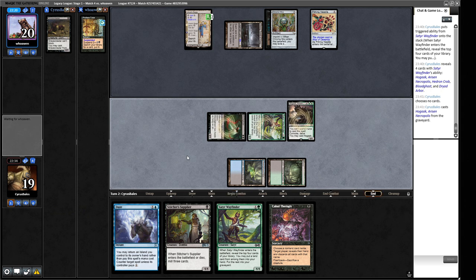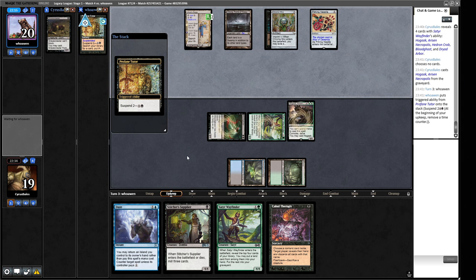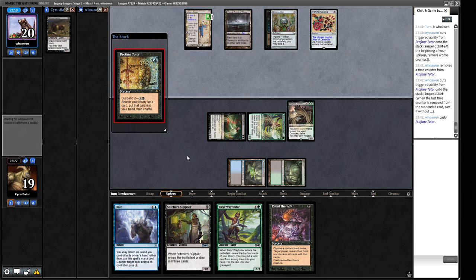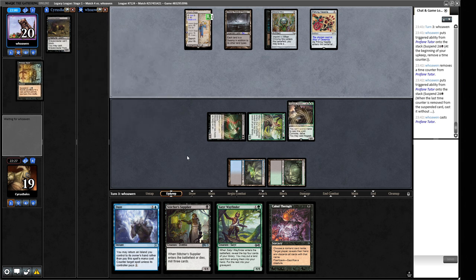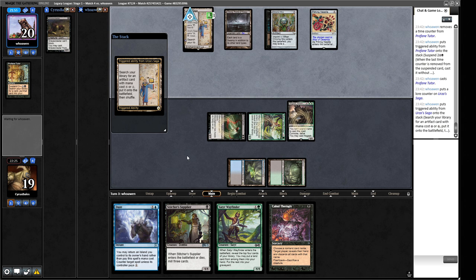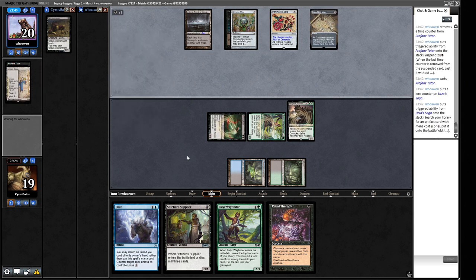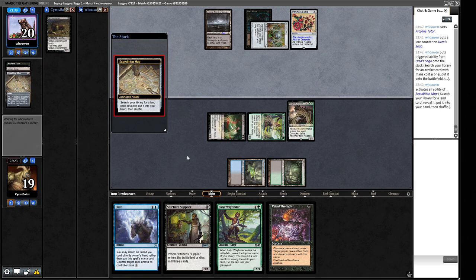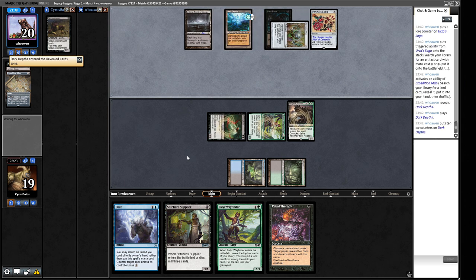I have a feeling our opponent is going to combo us this turn. They've got a Demonic Tutor coming off here. We could Daze this, but I think they'll pay. I think I'm going to let this go. Because if they have a land in hand it doesn't matter that we made them pay, whereas if they're playing something big like a Leyline combo we might be able to hit the Leyline. Tapping black mana off their Saga because of Urborg — very nice. Expedition Map — okay, so it's not a Painter combo. They're going to go and find another Urza's Saga — or Dark Depths. Okay, the Monoblack Depths deck.